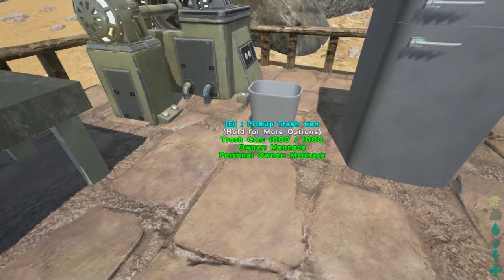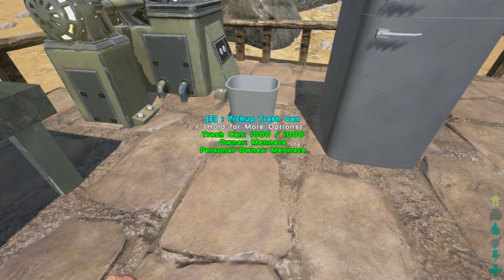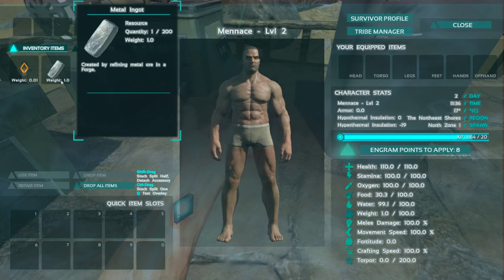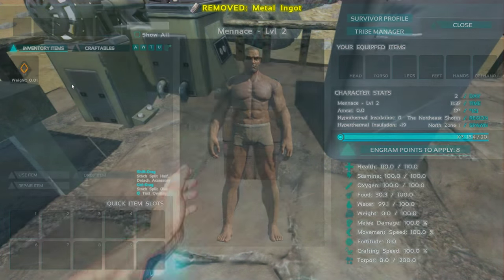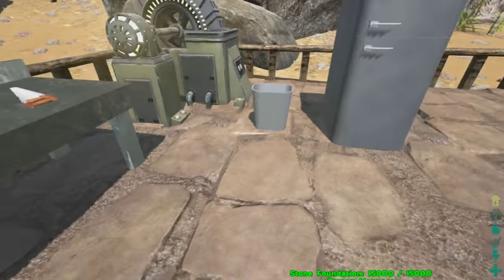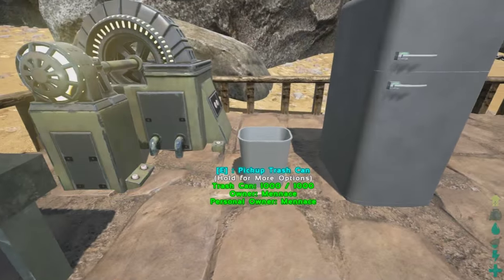Then over here we have the trash can. This trash can can be picked up and placed down at any point. What you can do is simply get rid of all unwanted items — chuck something on the ground, walk up and bump it, and the item will completely disappear, which is awesome.